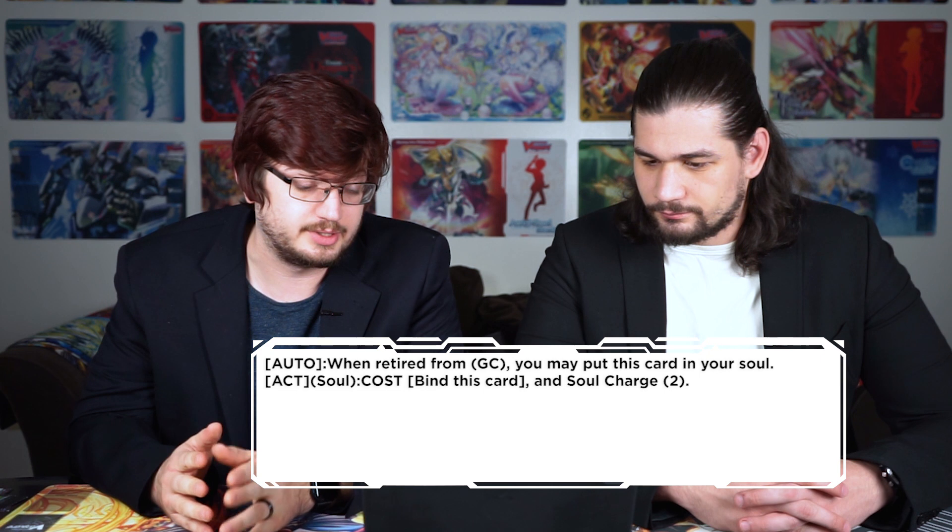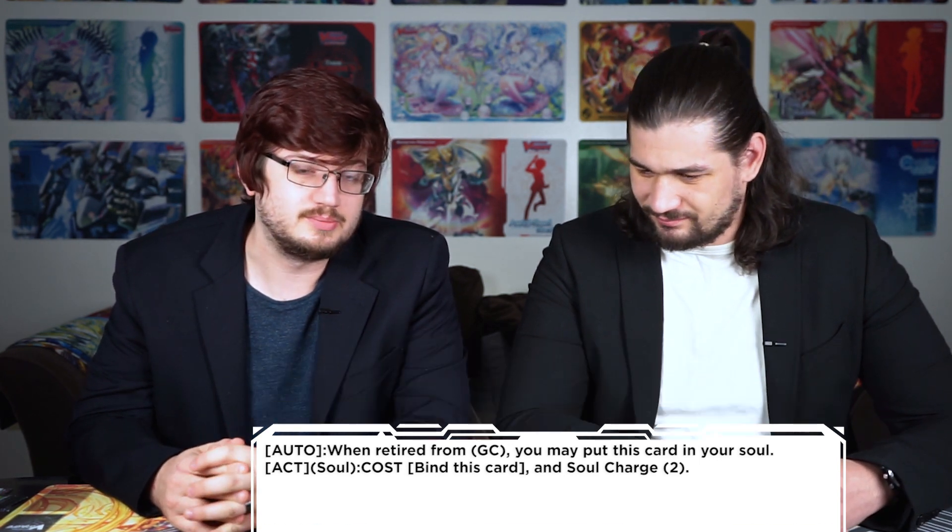Werewolf Ketzer: auto — when retired from guardian circle, put this card into your soul. This is a Dark Irregular, by the way. Act soul: cost — bind this card, soul charge 2. It's like a cheaper creeper; it goes to soul from guardian circle. At least OG creeper you can keep putting it back, but it's pretty much the same skill. In premium with OG creeper and Emblem Master — put them all back, soul charge 6, put them all back again, soul charge 6. It's probably decent but there may not be room for it. If you don't care about having a 13k booster or attacker that costs counterblast to do this, it's not a bad card.